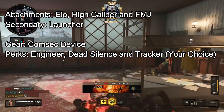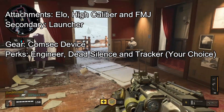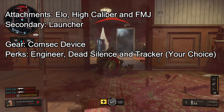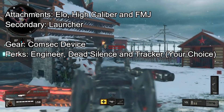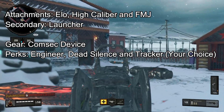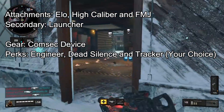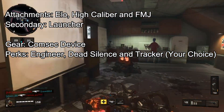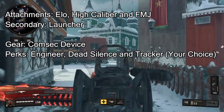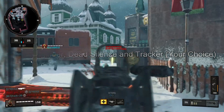Comsec Device for your gear so you can get your streaks faster and be a better help to your team. For your perks I suggest using Engineer, because if you're going to go for streaks I suggest using a Care Package, and with the Engineer perk you will be able to re-roll what's inside it. Dead Silence and Tracker are going to help you as well, but you can pick any other perks that you want instead of Tracker — that is your choice.